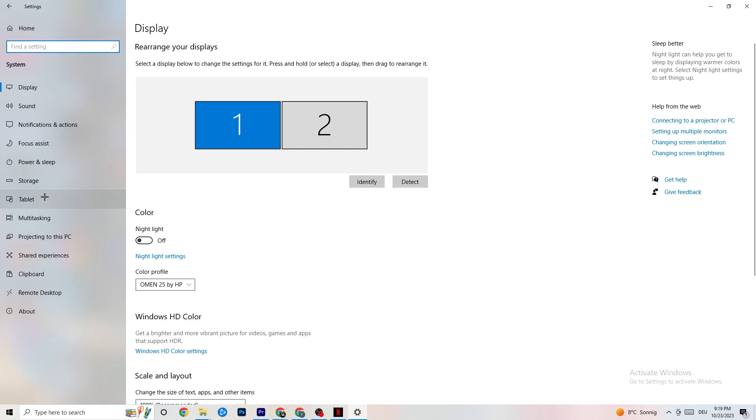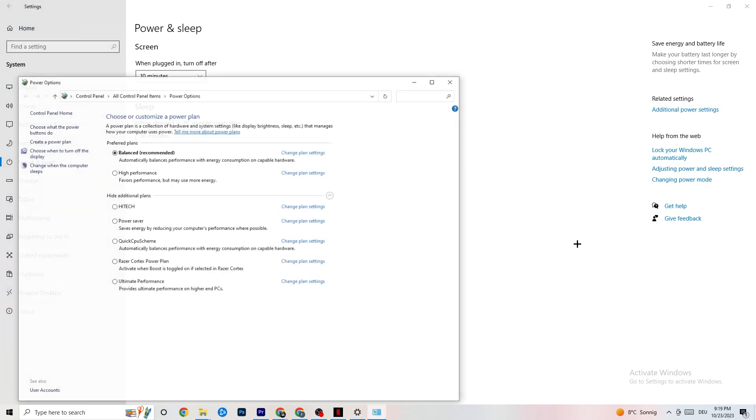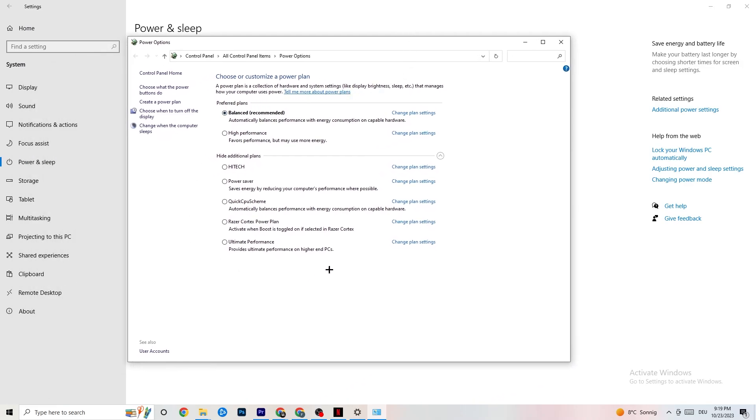Go back, then click Power and Sleep — the fifth option. Click Additional Power Settings on the right side. You can now choose your power plan. There are options like High Performance, Power Saver, and Balanced. I can't tell you which is the best — you need to check it for yourself. Try High Performance or Balanced and see which works better with your PC.